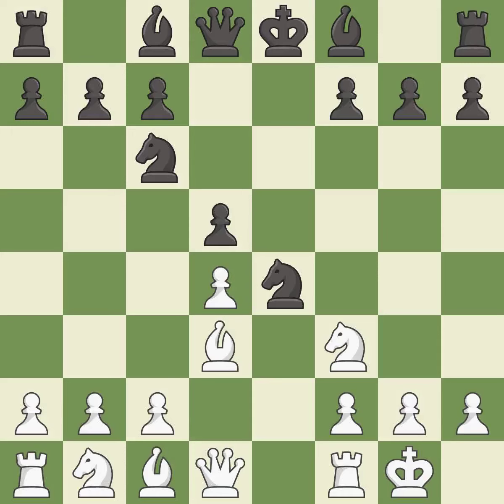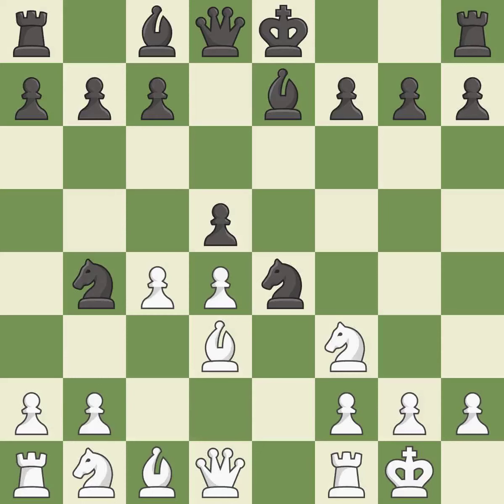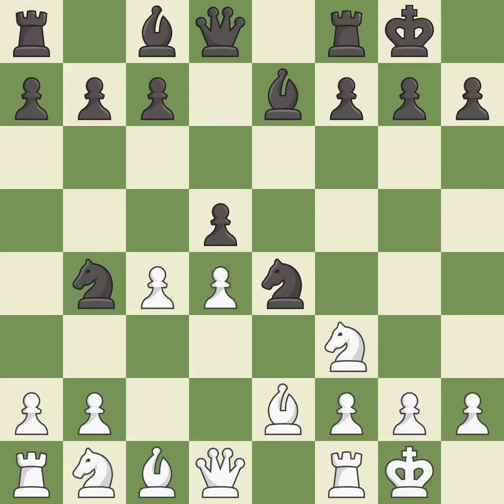Castling kingside tends to be safer because the king is further from the center. This develops a bishop off its starting square, getting it into the action. c4 takes space in the center, attacks the d5 pawn, and prepares to develop the queen's knight behind the c pawn. Nb4 attacks the bishop on d3. Bb2 avoids the piece exchange by retreating the bishop to safety. Castling gets the king out of the center and activates the rook.